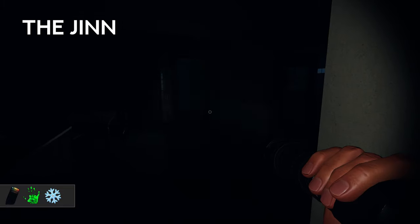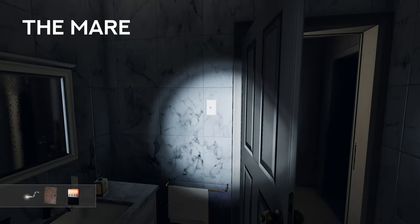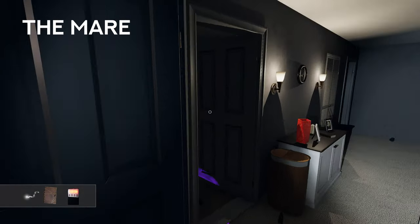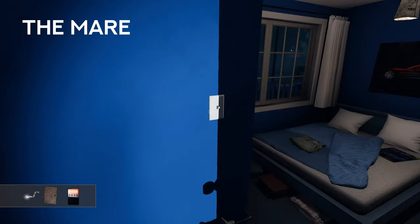The Djinn is also faster during hunts if the power is on. The Mare. This ghost is stronger in the dark. As such, Mares will never turn on a light. Having the power on in your location can help you determine if the ghost is a Mare by whether or not the ghost turns on a light. Mares have a chance to immediately turn off a light when a player turns it on, so you can use this to your advantage to determine if your ghost is a Mare.